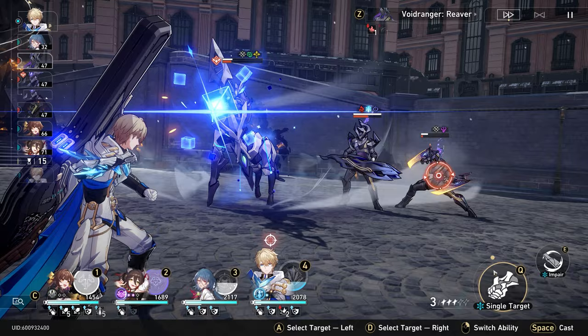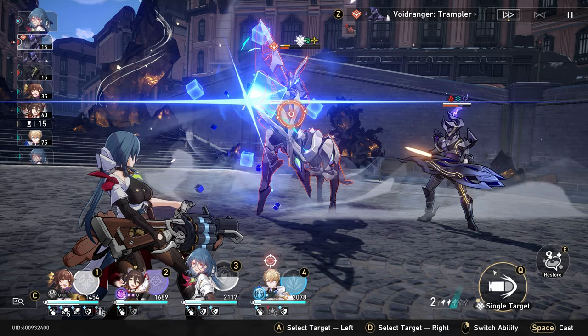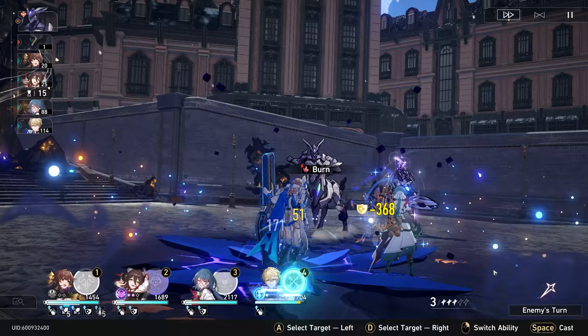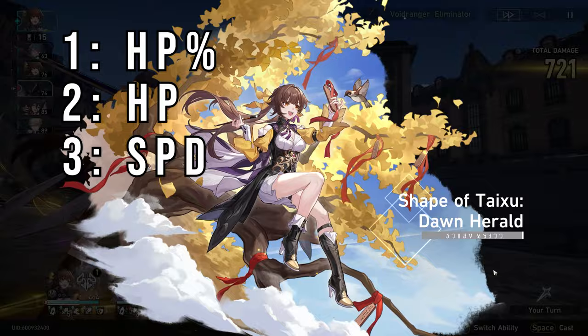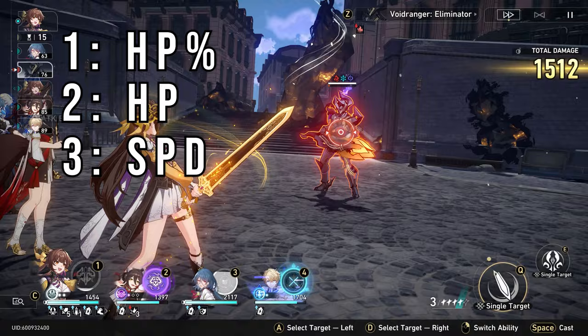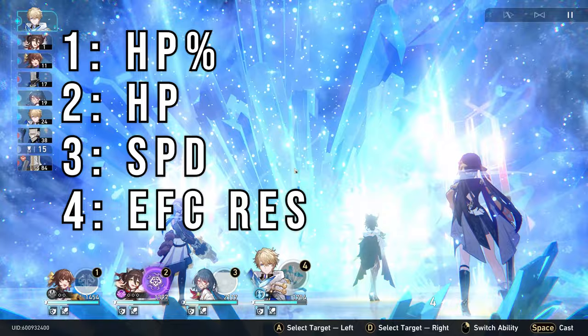Substats for these pieces are simple. If you want to prioritize healing, focus on HP% and flat HP. If you want her to act more frequently in the turn order, prioritize speed. If you want to increase her resistance to debuffs and other effects, go for some effect resistance. Those are generally her four best substats: HP%, flat HP, speed, and effect resistance.